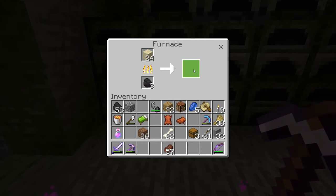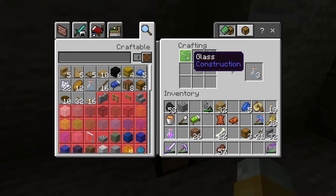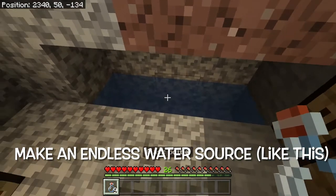The second thing — make sure you have a ton of glass bottles. To do that, just cook up some sand so it becomes glass, and then to get that glass into bottle form just make it into a V-shape and it'll have three bottles waiting for you. It's a very easy way of getting unlimited bottles — just be next to a beach or near water so you can get sand.